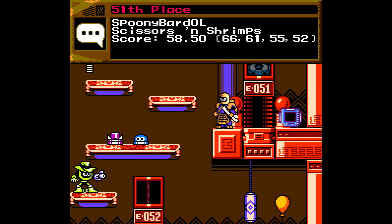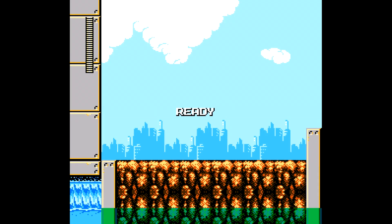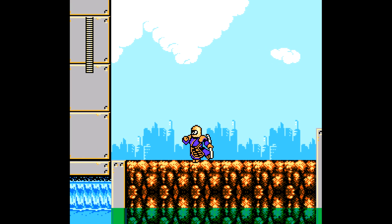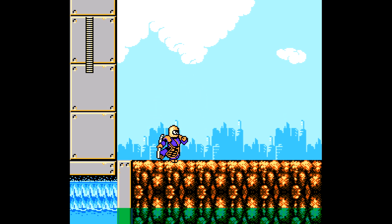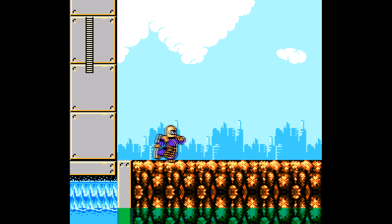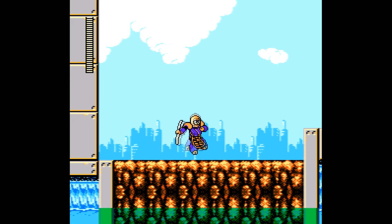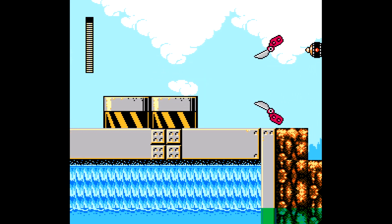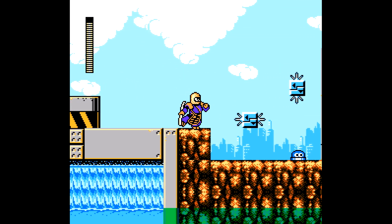On to 51. Spoonie Bard All created Scissors and Shrimps, score 58.50. This one has a promising name. Graphics are really nice, and it has Darkwing Duck music — that's something I can recognize. That's why you always walk left in video games, to find the accidental solid block right here. I like this stage — it has character, already I can tell. It's gonna be a good time.